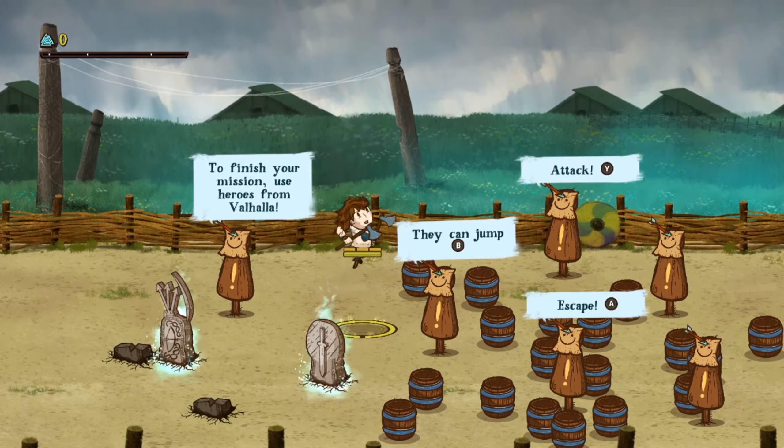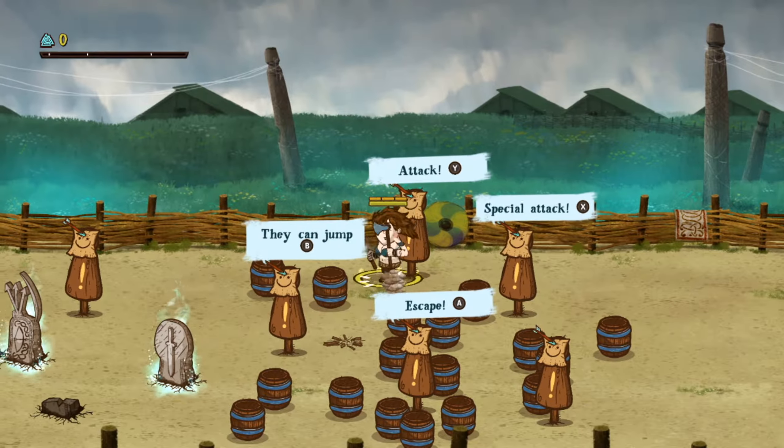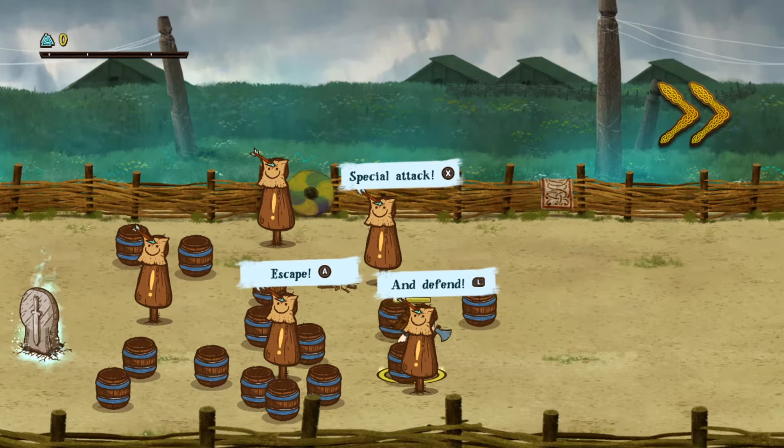We're with this guy now. You can jump, attack with Y, and do a special attack with X. So you pretty much pick who you want to be — that's pretty cool. You can also defend, press A to escape, and defend with L.